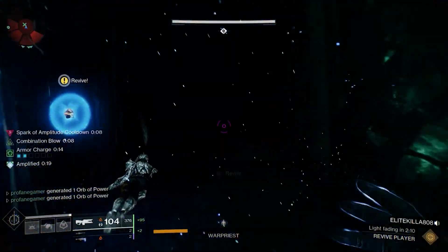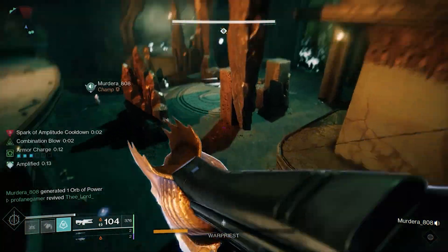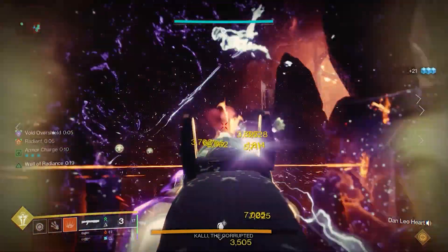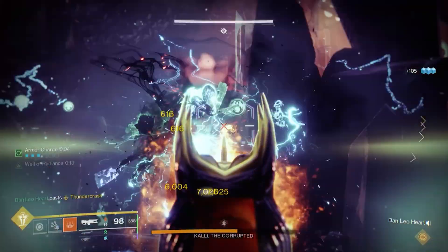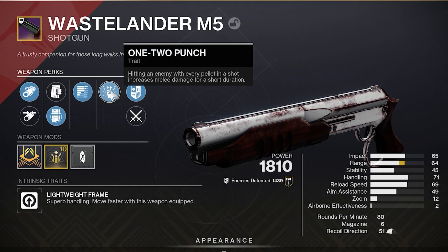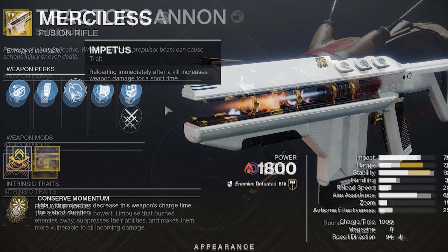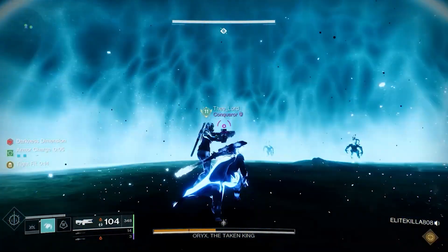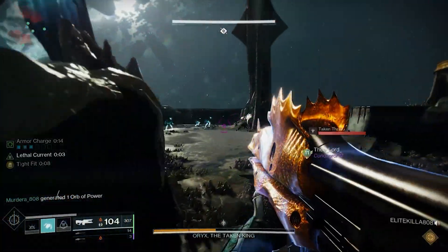When you get to the Deathsinger encounter, you will need to swap off of those add clear builds into something with a little more power. Eryute is handled in much the same way as Kali is in The Last Wish — you'll be damaging her in a close and confined space, so shotguns, swords, and other up-close weapons are going to be preferred. Shotguns will need either One-Two Punch, Trench Barrel, or Vorpal. The Tractor Cannon will be a great choice to debuff and weaken Eryute. The Merciless, Fourth Horseman, and the Lament will all be great to use against this boss. There will be Shriekers in this encounter, so you'll want someone with a Grenade Launcher or Rocket Launcher to take these down quickly.